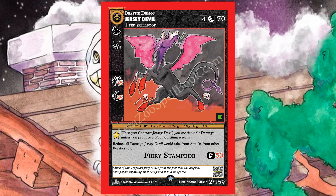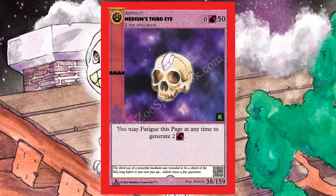Next up is my favorite of the resource artifacts — Medium's Third Eye. You can have two per spell book, it costs zero to play, and has 50 life. Artifacts in MetaZoo have life and your opponent can attack and destroy them, so they're not invincible. You may fatigue it at any time to generate two Spirit-type aura. Keep in mind artifacts come into play fatigued, so you can't use them the turn they come in without a way to unexhaust them. The art — once again by Poncho — is absolutely fantastic.